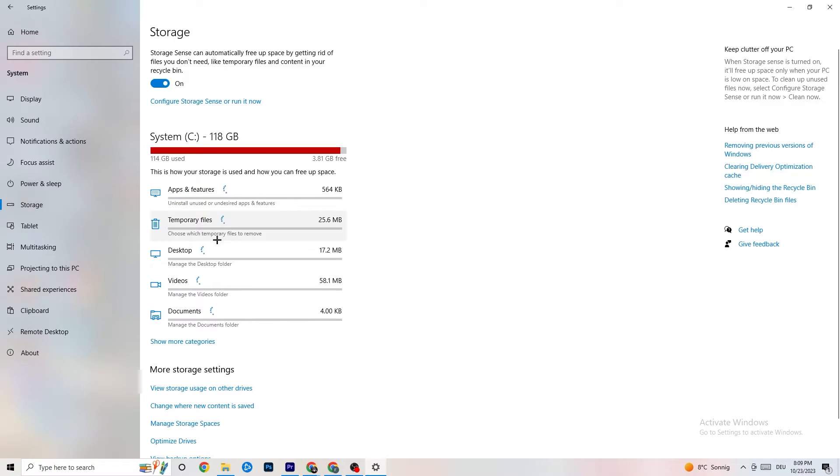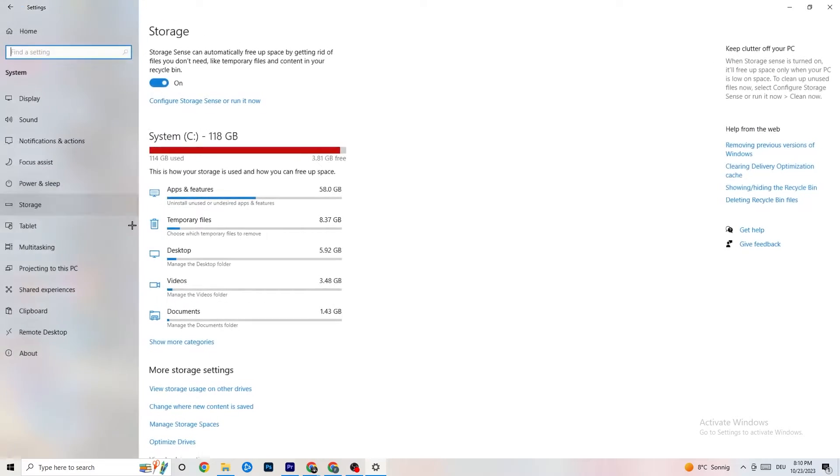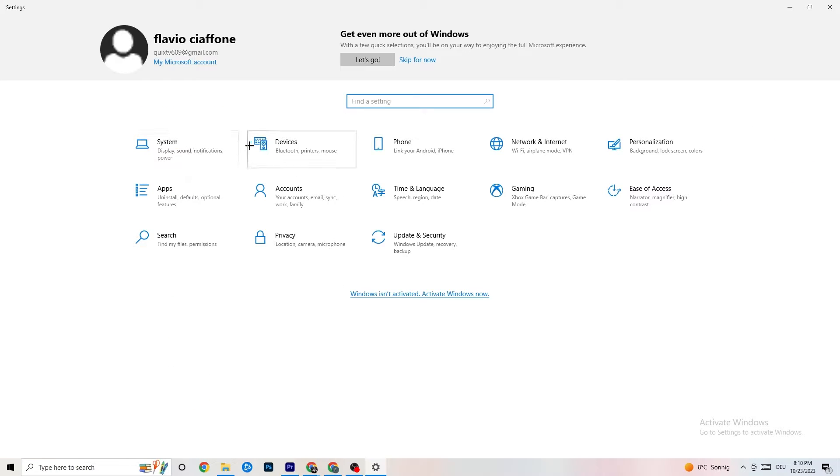Go to 'Storage' in Windows Settings, click 'Configure Storage Sense,' and then 'Run now.' Click 'Clean now' — this will clean every single temporary or trash file currently on your PC. It takes a little bit of time. Once done, go back to the main Settings page.